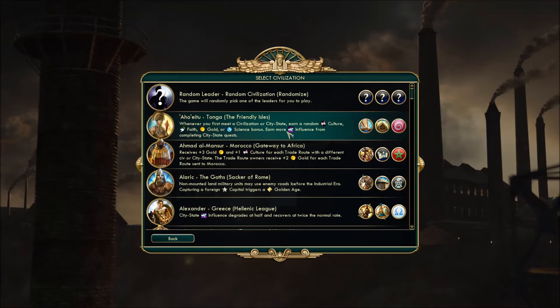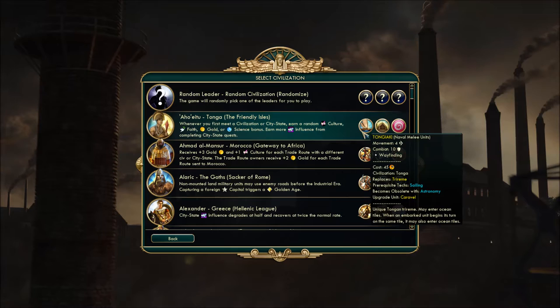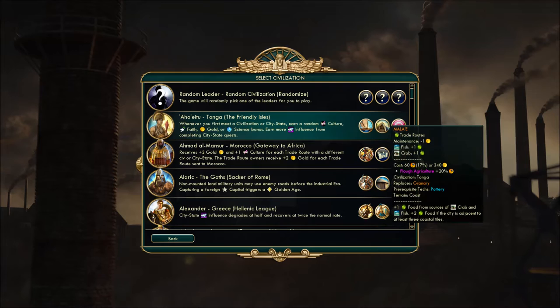You also earn more influence from completing city-state quests. So an exploratory slash city-state ally kind of civ — should be pretty interesting. The unique unit is a trireme replacement called the Tongiaki, looks a little stronger, and you can enter ocean tiles with it. And when an embarked unit begins its turn on the same tile, it may also enter ocean tiles. So if you use these strategically, you can send folks across the seas right off the bat.